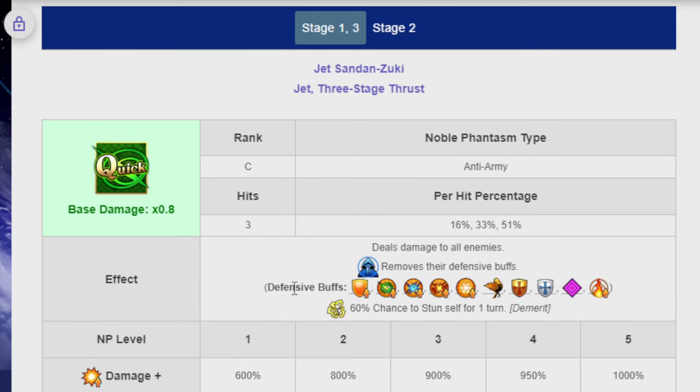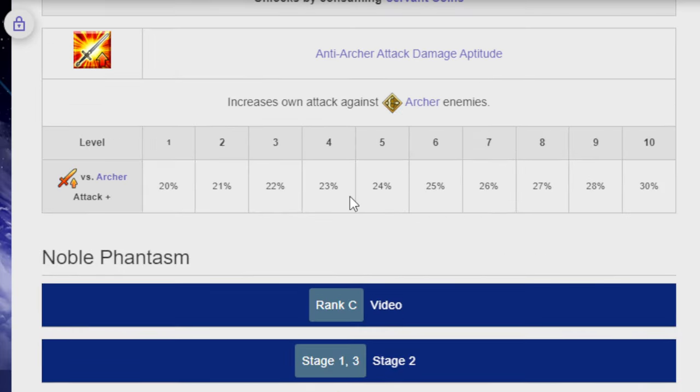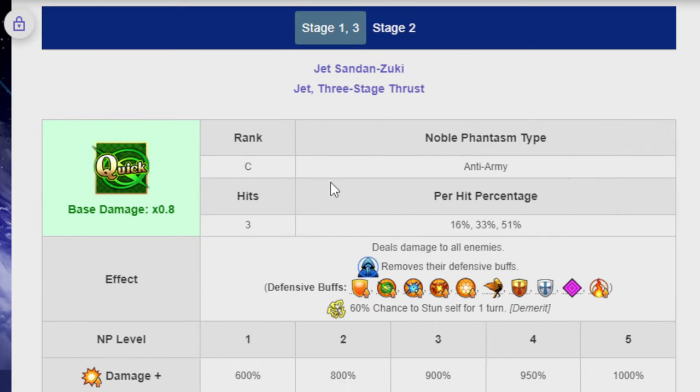The main issue is that 60% chance to stun yourself — it really hurts. Does it stop her from destroying enemies with her NP? Not really. She has enough Quick performance and NP gauge buffs that she should be able to loop pretty nicely. Three hits is kind of rough in Quick unless you have an amazing NP generation rate, but with her skill she should loop well enough.